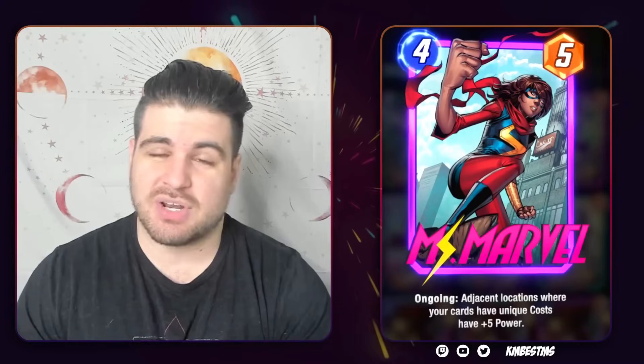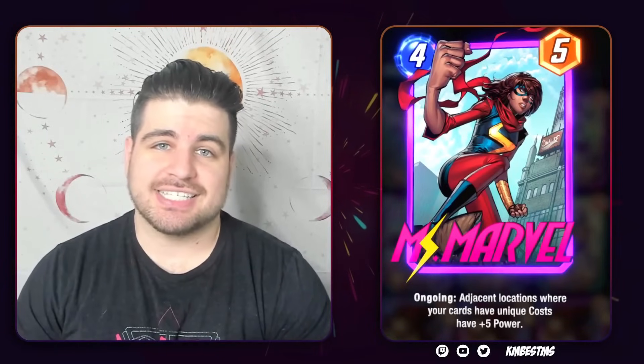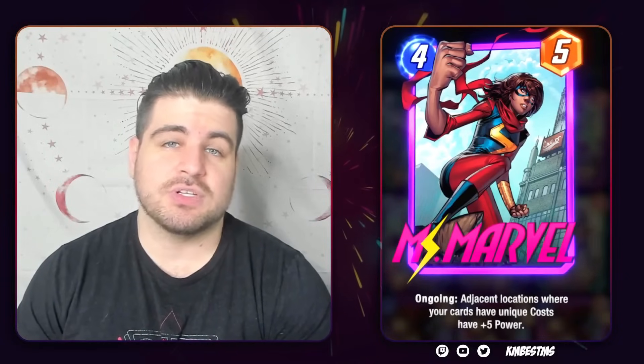Her upside is quite pronounced — Dr. Doom is a six-fifteen and is one of the best six-cost cards in the game. Miss Marvel with a little bit of work can get a two energy discount and come up with the same amount of points. Even in her downside states, a four-ten is nothing to sneeze at. There are two major types of decks: ones that rely on her being four-cost to smooth their curve or synergize with Zabu, and ones that use her alongside Professor X and Alioth to lock down games. One final reminder: she will not buff empty lanes.